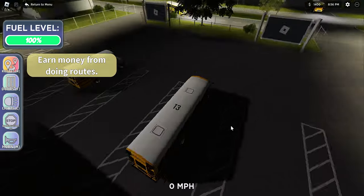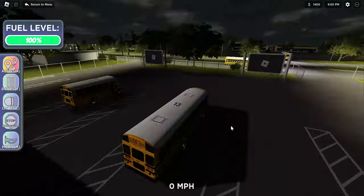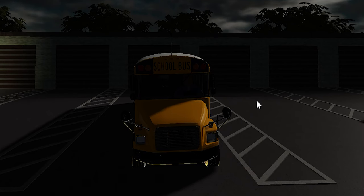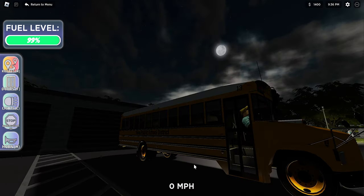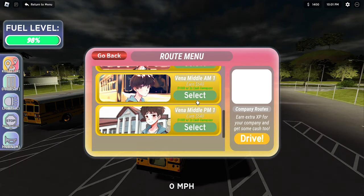2020, 2020, 2020, 2020. Earn money from doing routes. Fuel level — guys, so when you drive, your fuel is actually going to decrease. This is the front headlights. At the top here we have a yellow and red light. Oh, there's another bus next to me. Full moon. Oh, there's like a pre-made route.